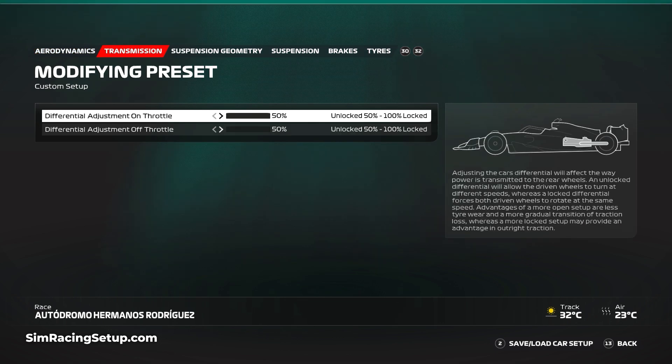With so many slow corners, traction is critical, so make it as easy as possible on yourself and go with 50% on your on-throttle and off-throttle differential.